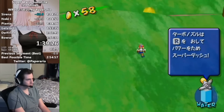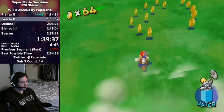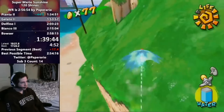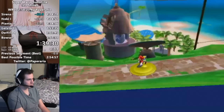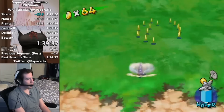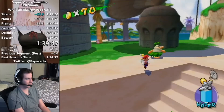Upon entering the second part of Gelato Beach, an unfortunate mishap occurred during the 100 coin shine. He activates the yellow switch near the top of the level, which spawns 20 coins on a hill. The strat is to slide down the hill to collect the entire middle row, then time a ground pound back onto the hill to avoid falling off, and walk back up to collect them before the timer runs out. Given the coin route speedrunners follow, if you don't collect at least 19 out of the 20 coins when the timer runs out, the remaining ones disappear. Paperario did the ground pound but got a side flip animation, causing him to slide down the slope instead of running up it.